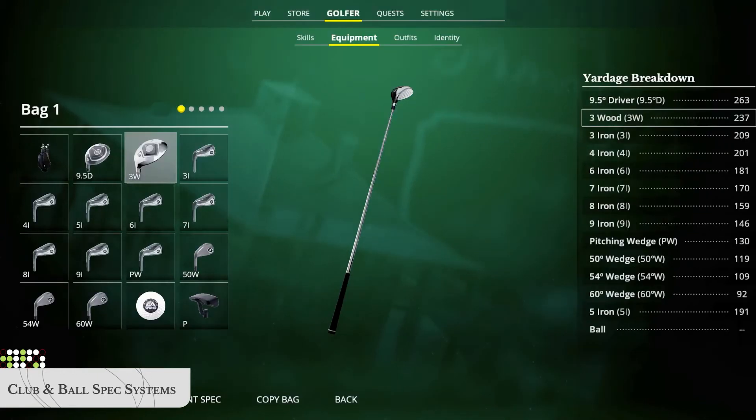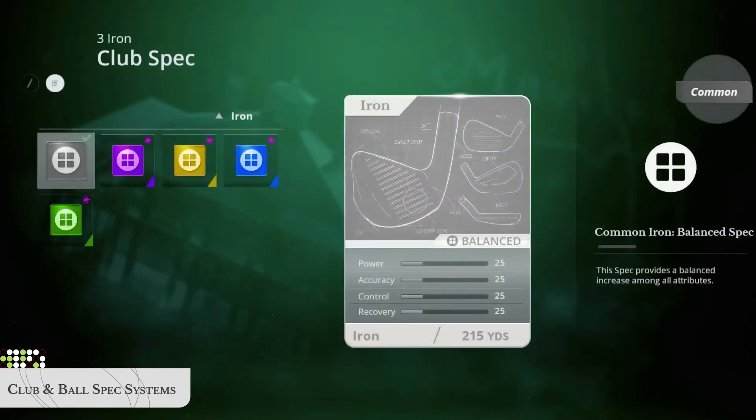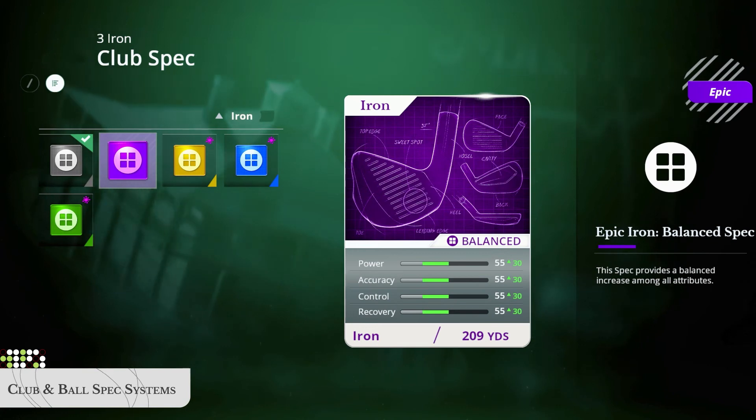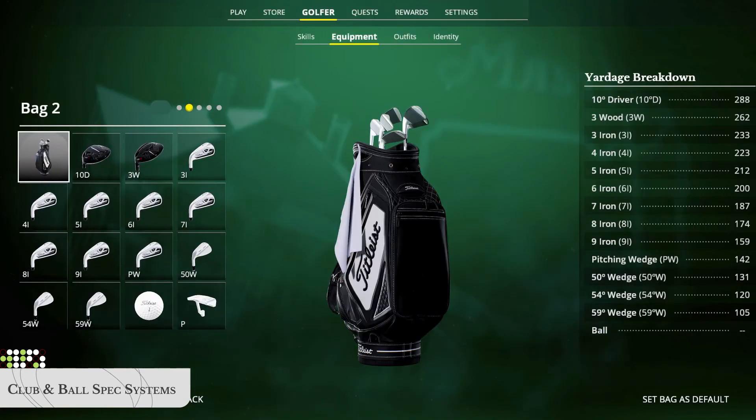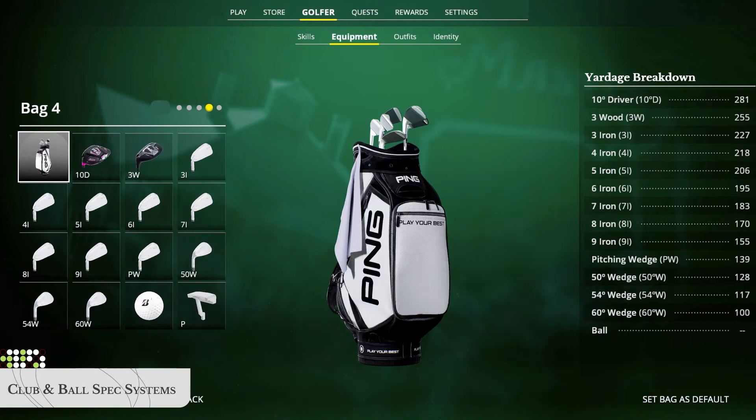Snag PGA Tour Pro specs from the store to play with the same setup as your favorite pros. Create five different bag configurations and optimize your bag loadout for the course you're playing.